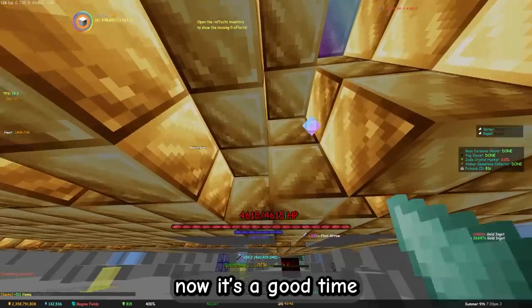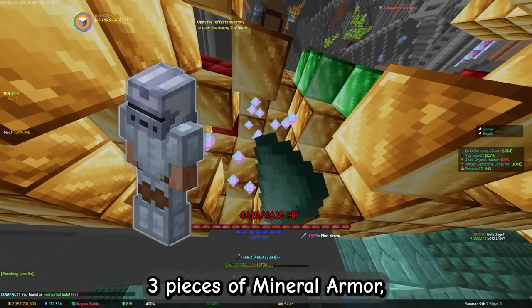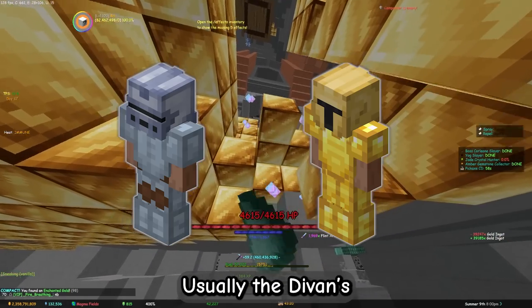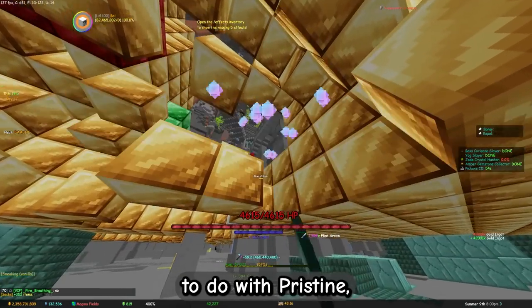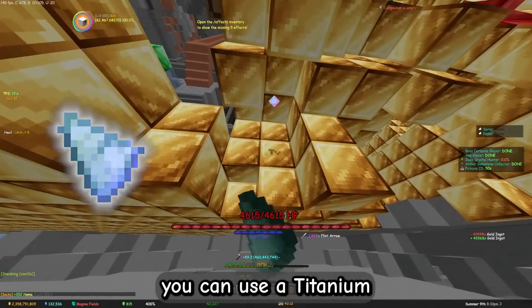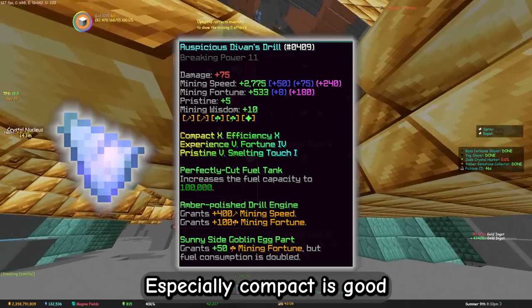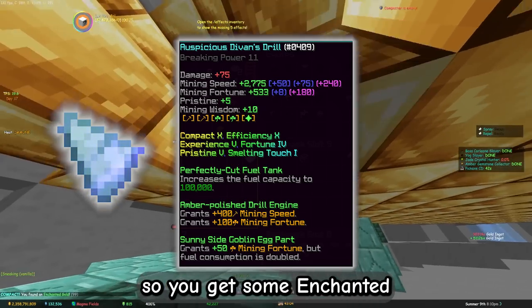Now is a good time to talk about the gear you need to properly mine gold. Let's start off with the armor. You want to use three pieces of Mineral armor reforged to Jade-it, as well as one piece of Divan's armor — usually the chestplate. Since gold has nothing to do with pristine, you don't need the topos slot unlocked. As a drill, you can use a Titanium Drill X645. Personally, I used the Divan's Drill. Especially Compact is good on this one, as it works on the gold blocks, so you get some enchanted gold on the way.